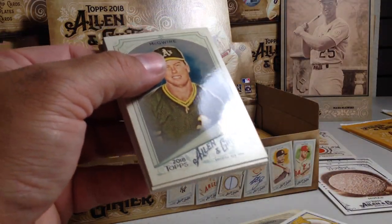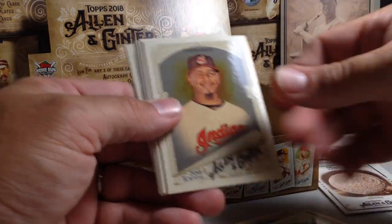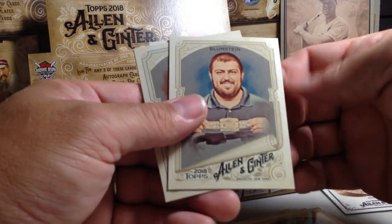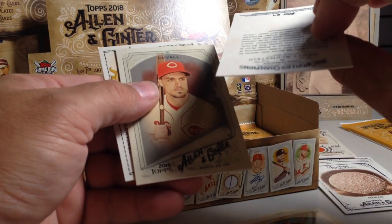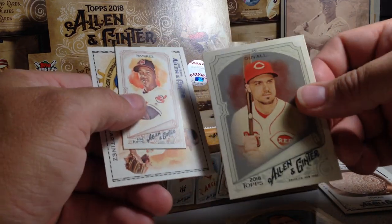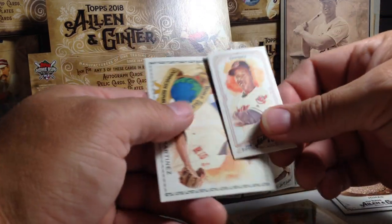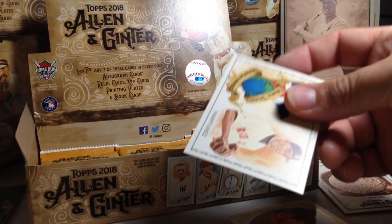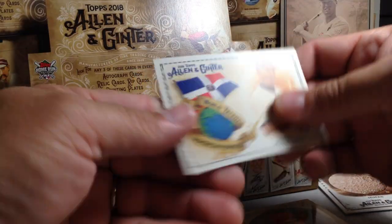That pack wants to come back to me. Martin McGwire, Carlos Carrasco, Salvador Perez, Joe Panik, Scott Blumstein, Adam Duvall, Jose Ramirez mini A&G back — that's nice. And Pedro Martinez.